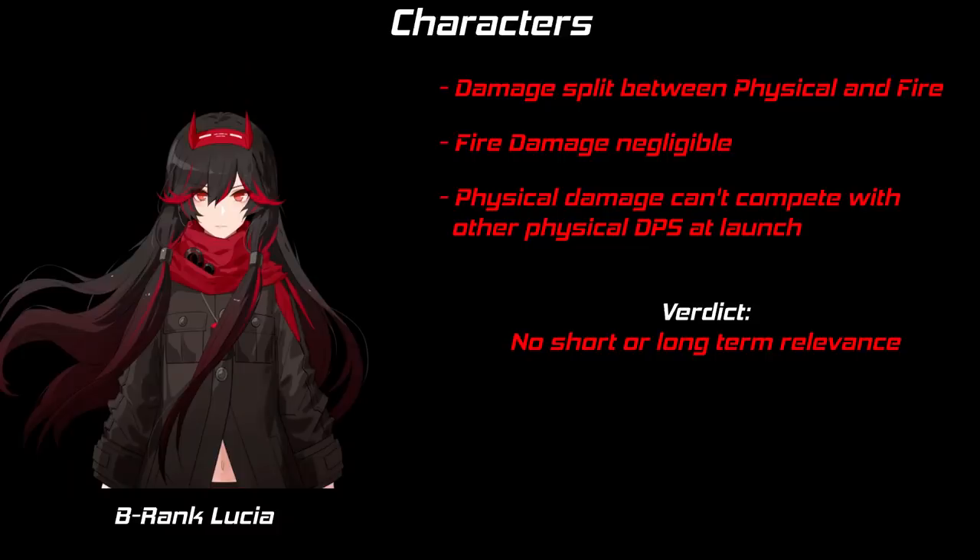B-Lucia, as the odd one out, has split damage between physical and fire, but sadly excels at neither. She's what we call a fake elemental — units the game lists as dealing a high percentage of their damage in a specific element, but this ends up not being the case. B-Lucia is a DPS and outclassed by most A-ranks. Also, the competition for the DPS slot is the highest. Not worth investing in.